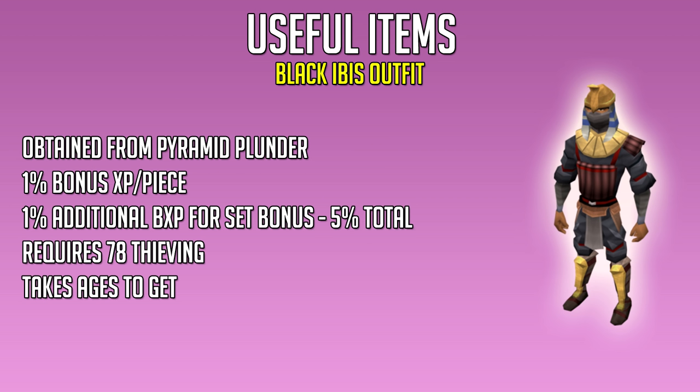Next up is the Black Ibis Outfit. This outfit is definitely not worth using if you're going for just 99, because it takes ages to get. It's obtained from doing the Pyramid Plunder minigame. You get 1% bonus experience per piece, and 1% additional bonus experience as a set bonus for a total of 5% bonus experience in thieving if you have the entire set. It requires at least level 78 thieving, so don't bother if you're just going for 99 from the Max Cape.